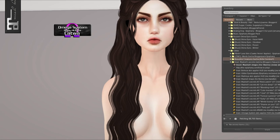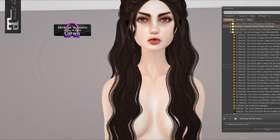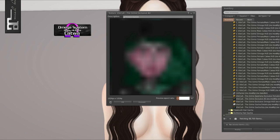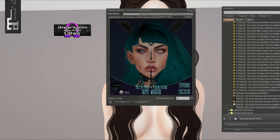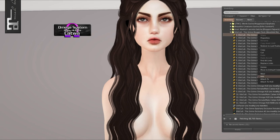We have Vile Cult, and they have a lot of stuff. We can look at the exclusive ads, and then this is the Grime gacha key. I think it's just a lot of blood and stuff, so I'll try to go through it and go fast.